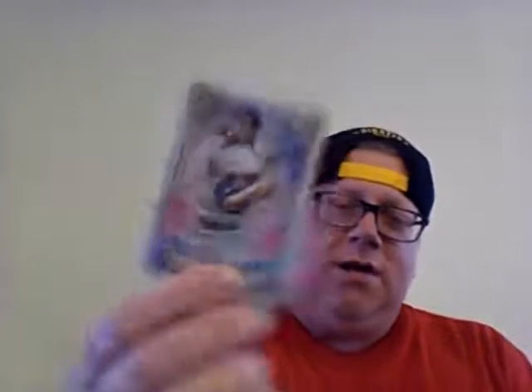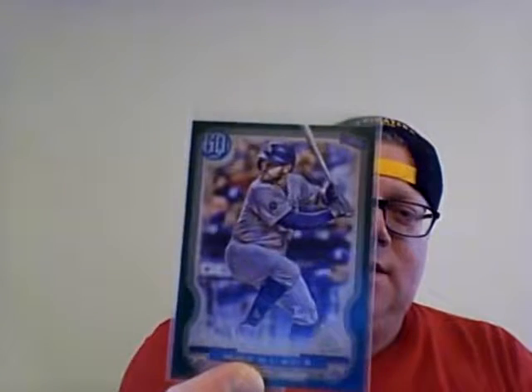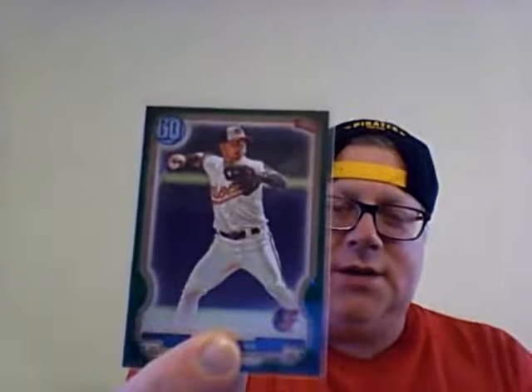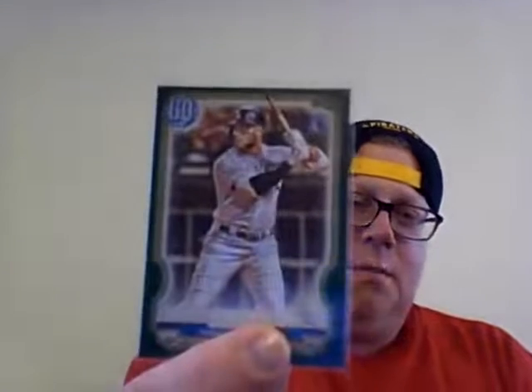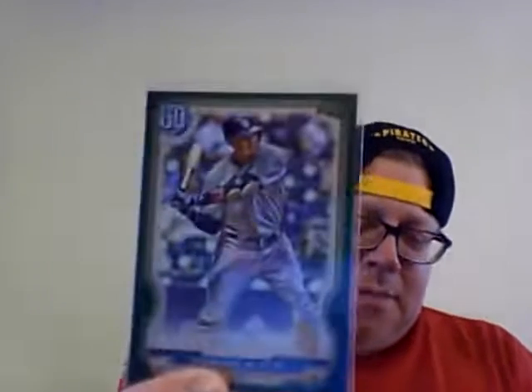Then we got an Aaron Nola - is it Tarot the Diamond, or King of the Wands, or something? King of Wands - there you go. And then here's some more green parallels - we got Max Muncy. I love this year's Gypsy Queen, they look beautiful. Jose Iglesias, we got Yohan Moncada, and then we got Manny Machado.